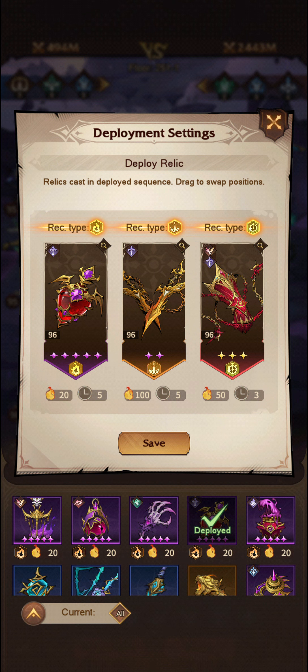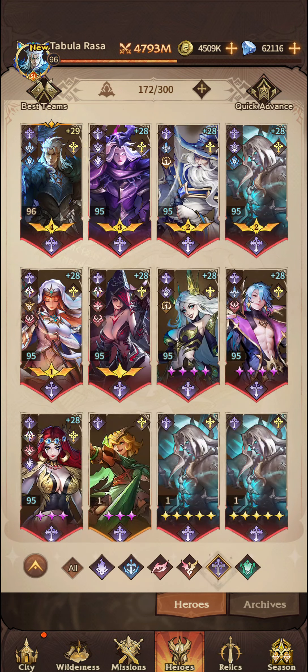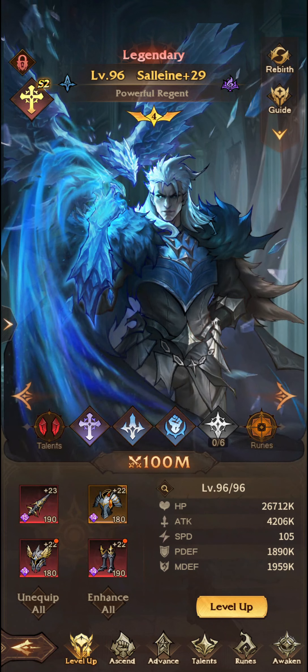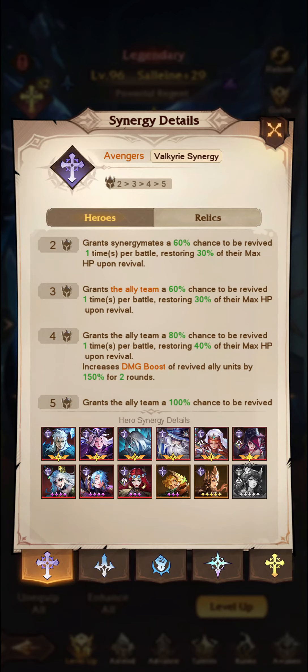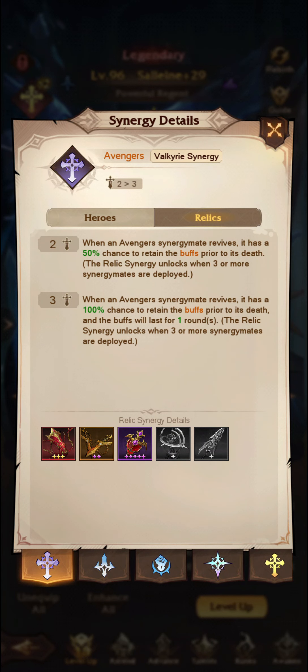It does activate if you have three of the same synergy. In this case I'll have three Avengers relics. Let's go into an Avengers unit and see what that means. If I go into Avengers on here, I can see the Avengers information. If I click on relics, it'll tell me what will happen if I have three relics or two relics of this synergy activated, and it'll tell you which relics you should go for down here.